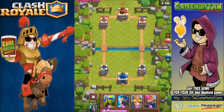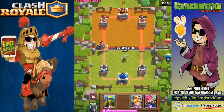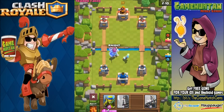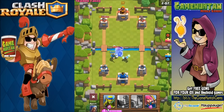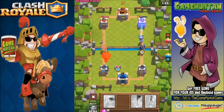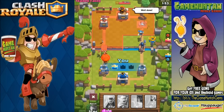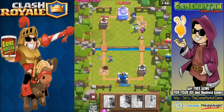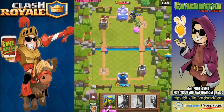We've got the Ice Wizard, which we can use to slow down the skeletons - perfect. Now let's put the Knight in front so our Ice Wizard can survive. Look at that - the Giant Skeleton's bomb doesn't detonate right away, that's really cool. The bomb drops a lot slower than I thought - I forgot about that mechanic.